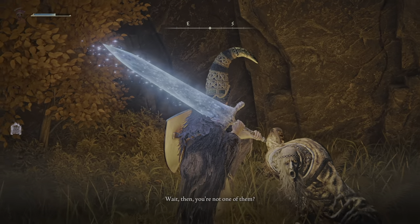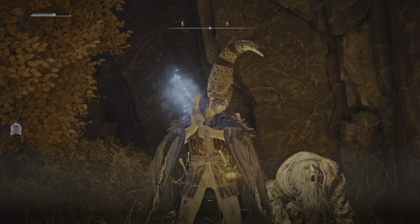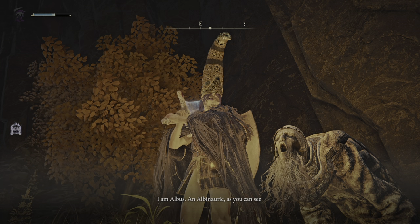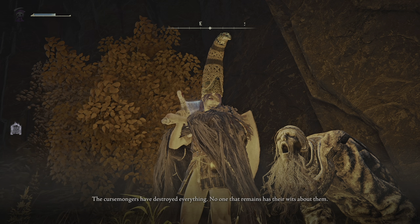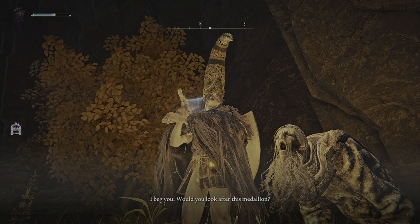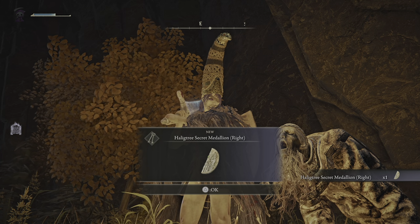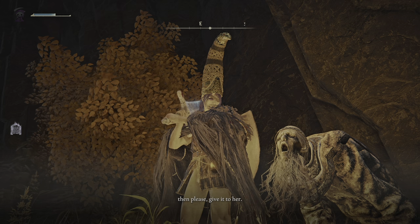Now we need to talk to him. He says: 'Well, you're not one of them.' We're not one of them. He introduces himself: 'I am Albus, an Albinauric as you can see. We're finished — the whole village is finished. The curse mongers have destroyed everything. No one that remains has their wits about me. I beg you, would you look after this medallion? You must keep it out of the curse mongers' hands.' There it is — the Halic Tree Secret Medallion, right side.